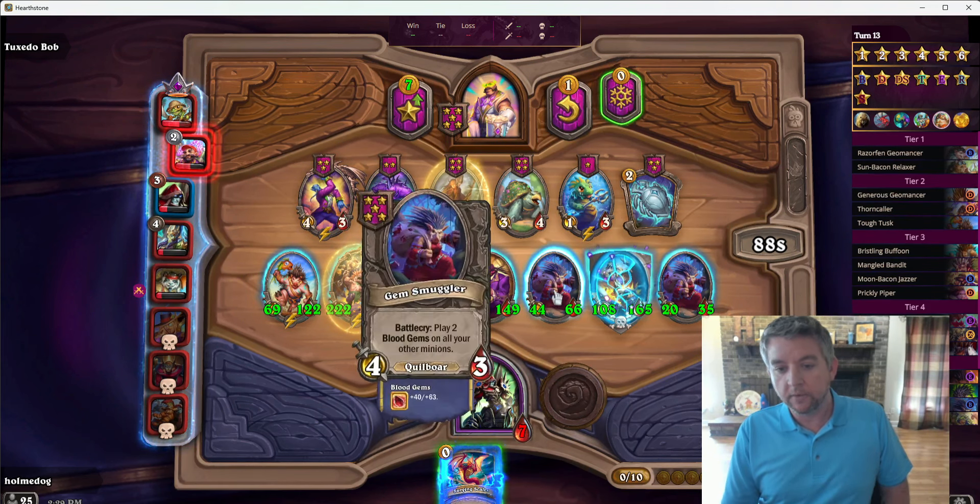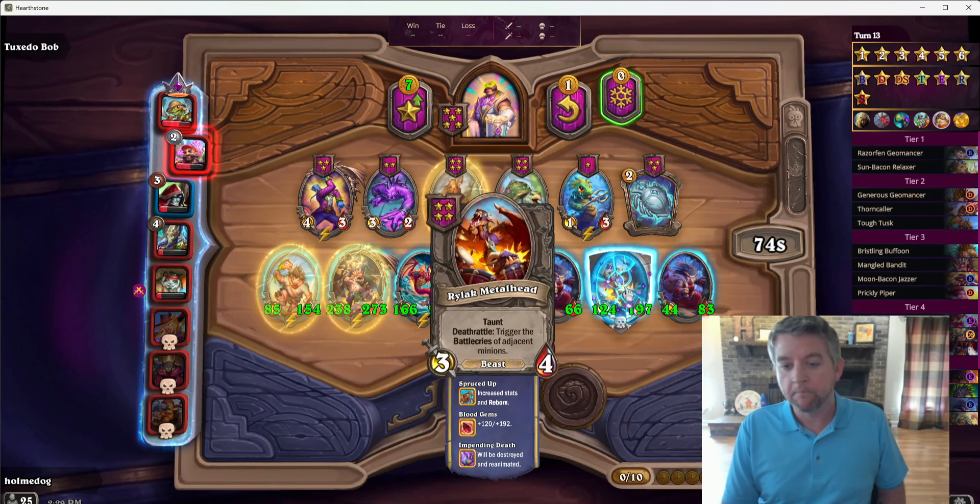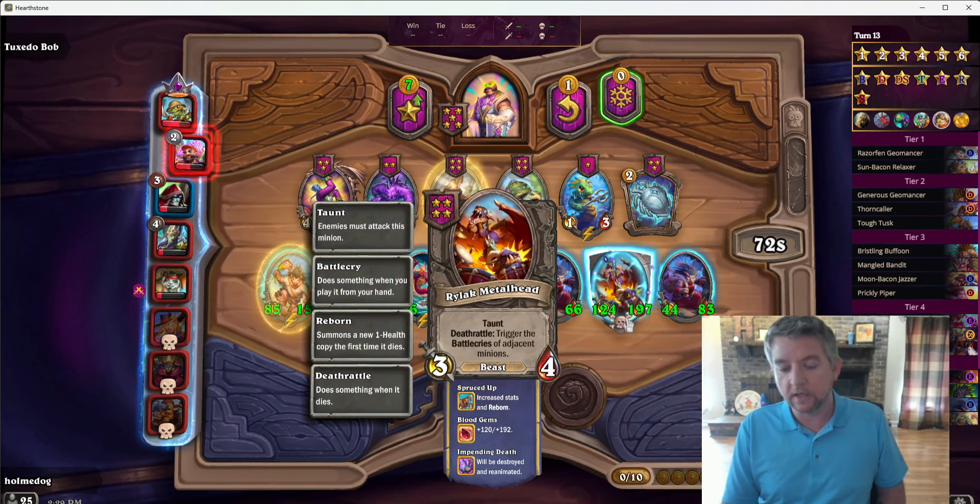We're going to use the Piper and we're going to use the Jazzer. We're going to get our Blood Gems up as we get to level 4. As we get to level 4, we absolutely want to pick up the Rugug, and either the Death Scale or the Metalhead. One of these is what makes the comp.